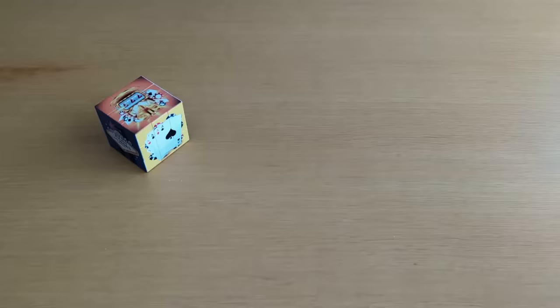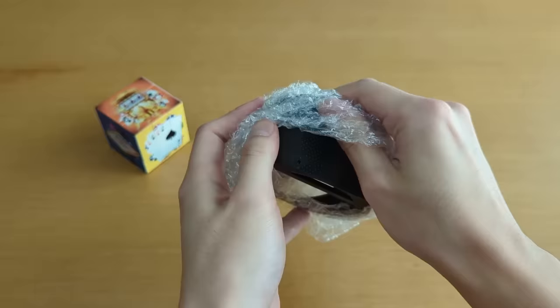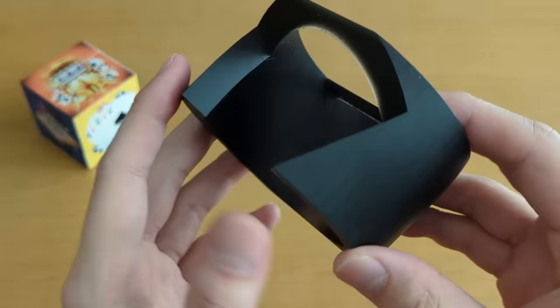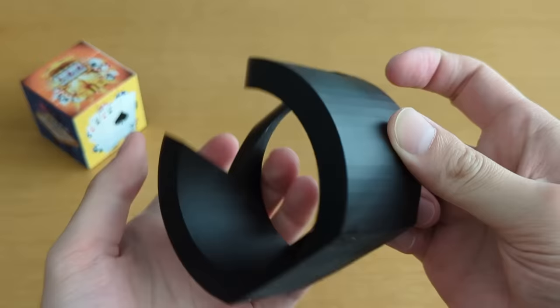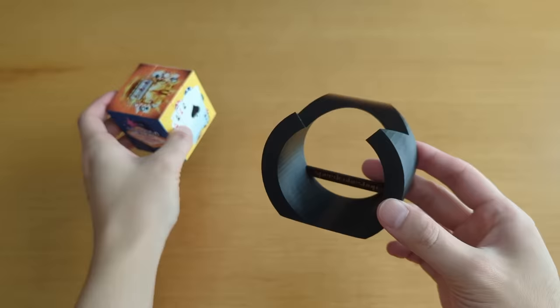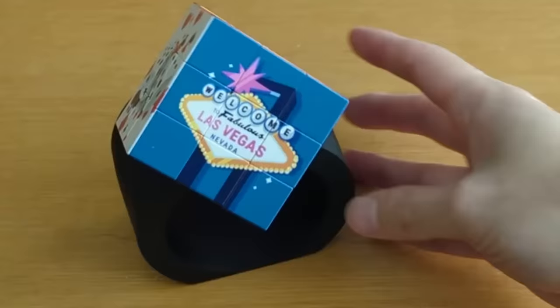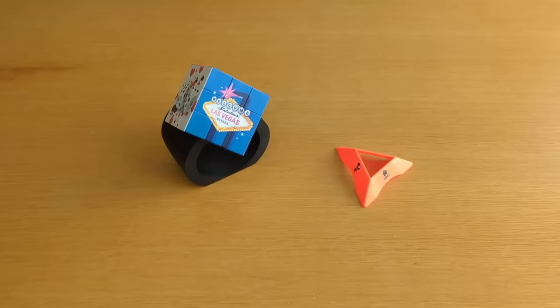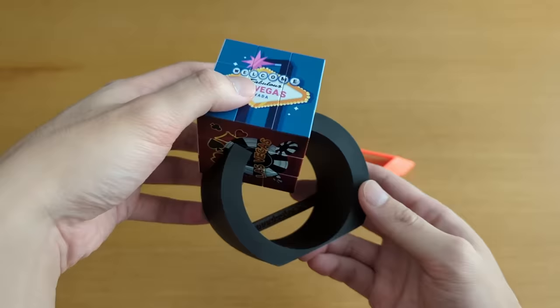Speedcube Shop also sent me this thing. Oh, this is a really cool design — it's even a little bit soft. I didn't even say what this is: it's a cube stand. In my opinion, it looks way better than these triangle stands — not that triangle stands are bad, but this looks really professional. So if you want one in your office or for display, I think this is the way to go.